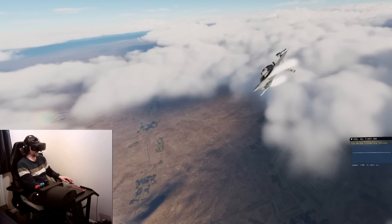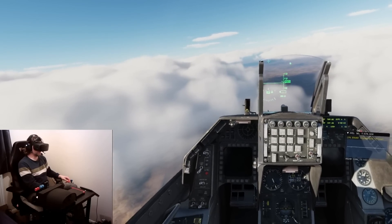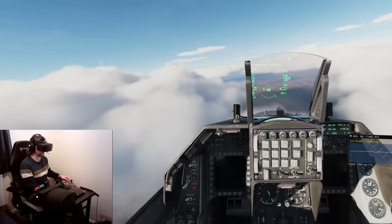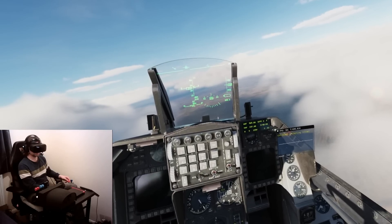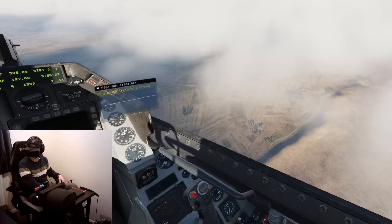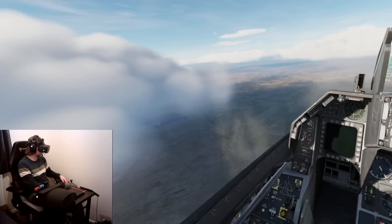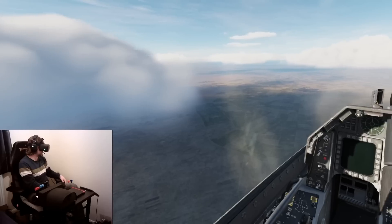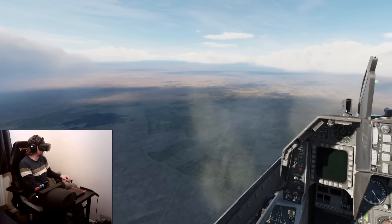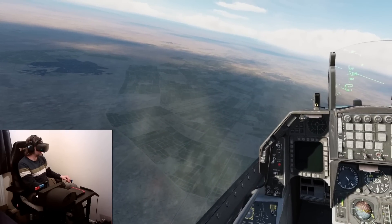I've now run out of fuel, so I need to make sure I get the best glide out of this thing and see if there's any airstrips around here. I've never seen DCS World like this — I can't quite believe it, it's an absolute sight to behold. This Syria map just looks absolutely beautiful. I'm just wondering, is that an airfield over there? I think it might be.